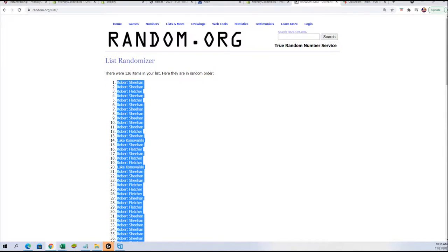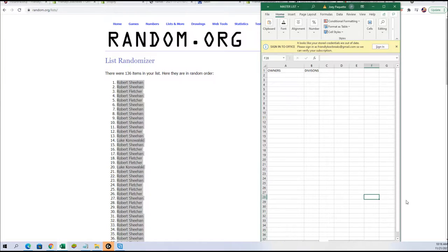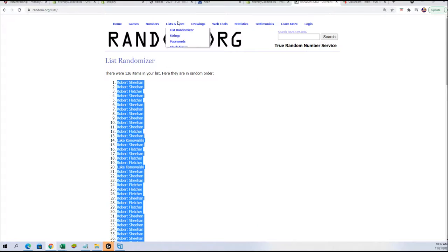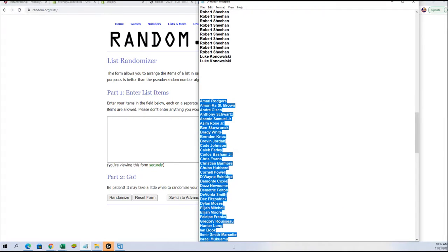All right, so we're going to copy these names and put them into our spreadsheet, then we're going to do teams — actually it would be players. We need to go over here and grab everybody's name from the player list.